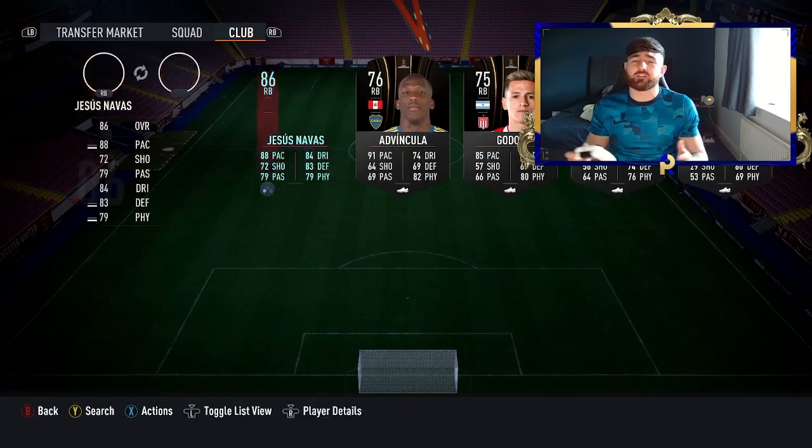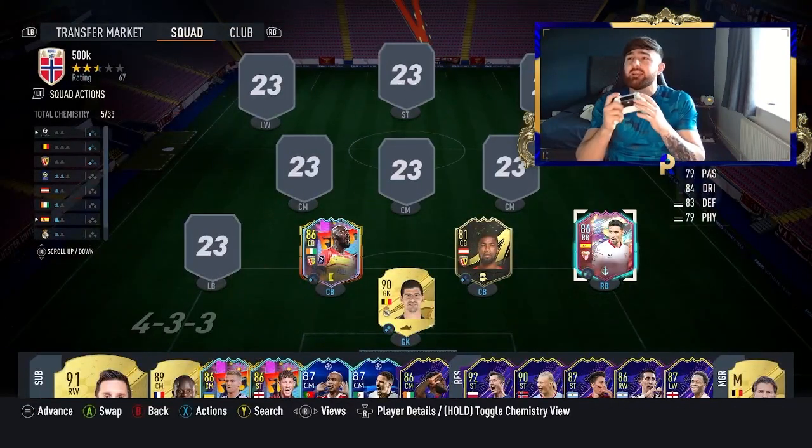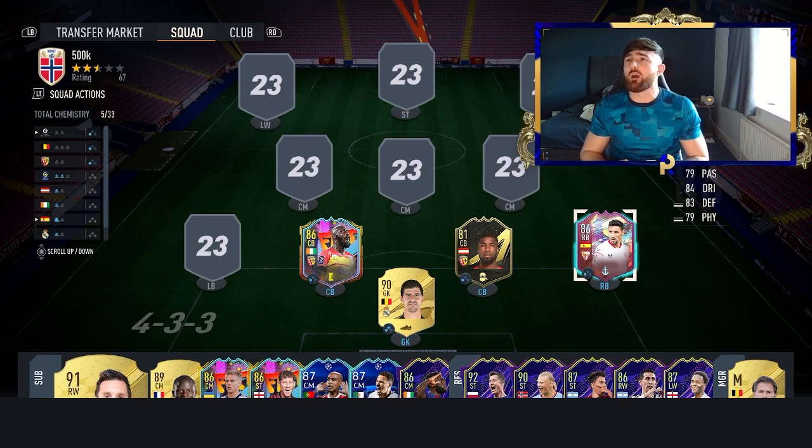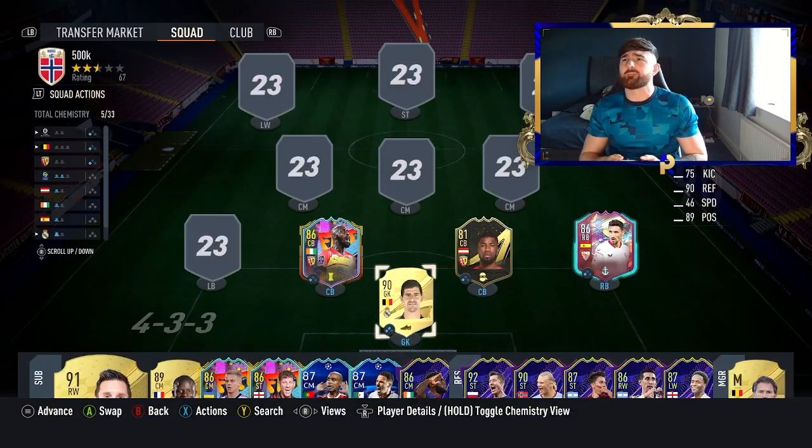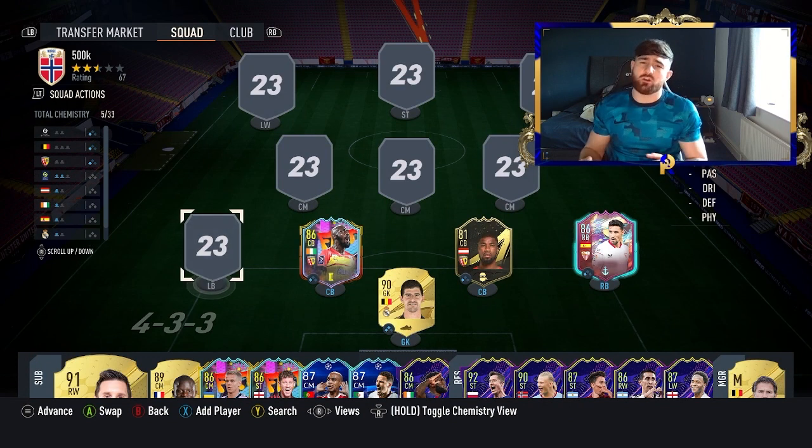Moving into defence, we've got Jesus Navas — one of the best players from back in the day and he is honestly unbelievable, coming in at a very meek 54,000 coins. It's definitely not an expensive price for a full back with his kind of stats.